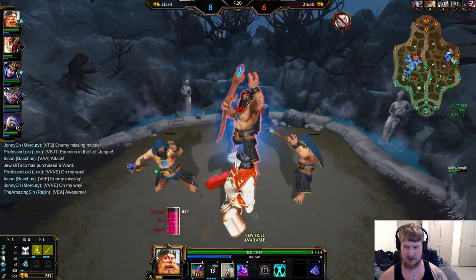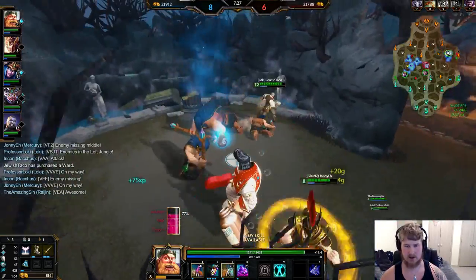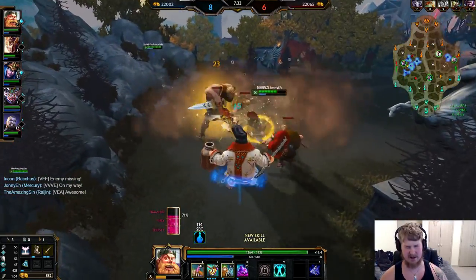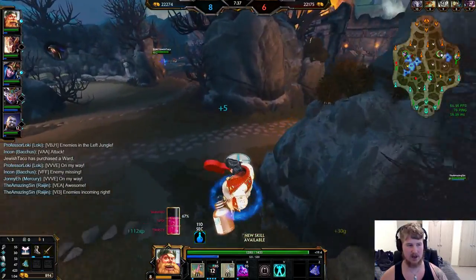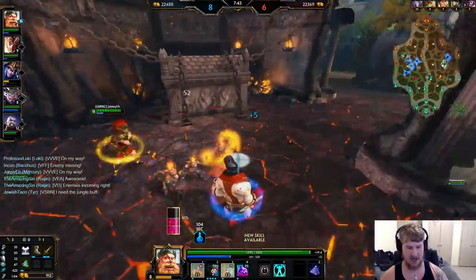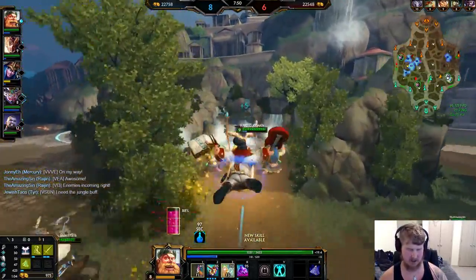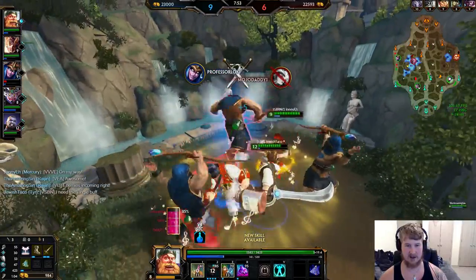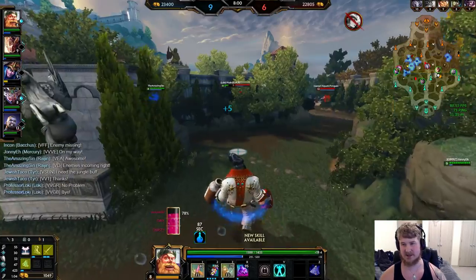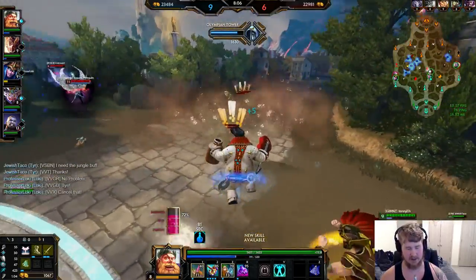We can take both buffs — I'd love to grab this blue buff so I have enough gold to back. Phantos is definitely coming over, so we want to clear this as fast as we can. Using all abilities, getting a lot of XP off this. Getting the tier two of my Urchin — the tier two is very effective for getting your HP up. Tier two Urchin: 30 of each protection, 125 of each health and mana — very tanky stats for the price.